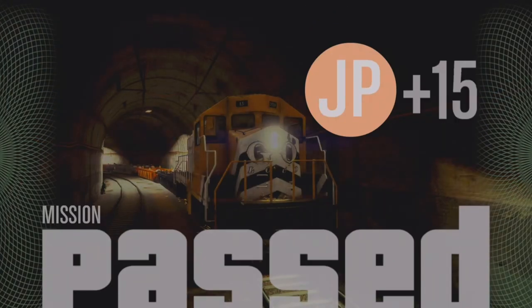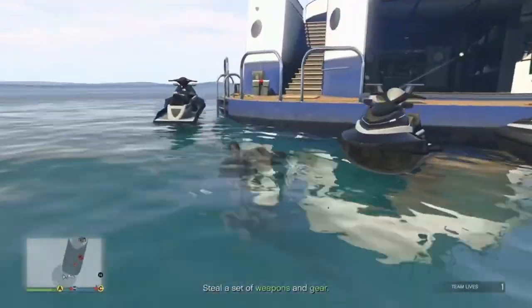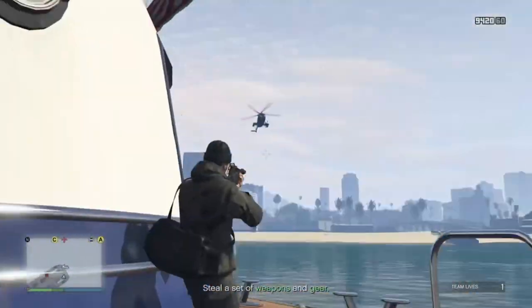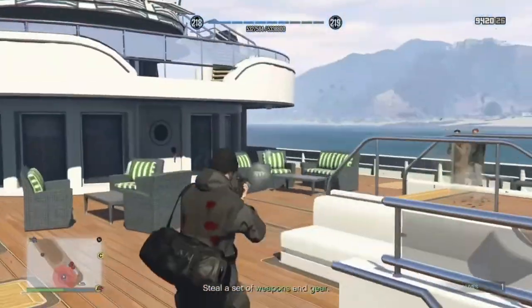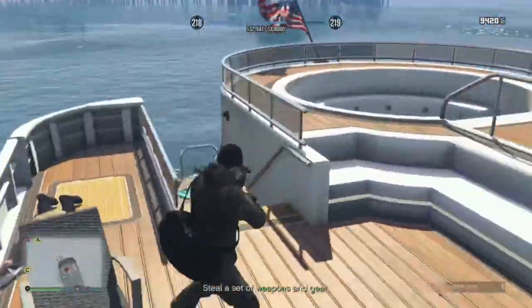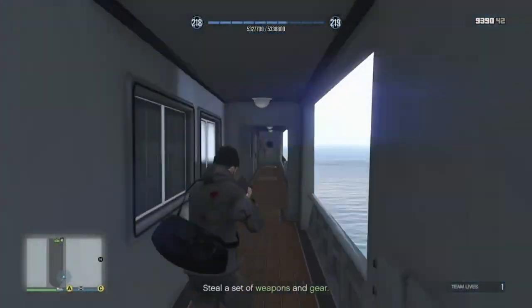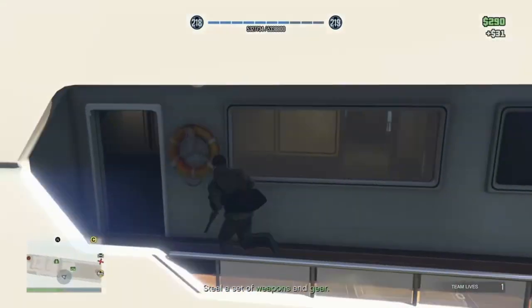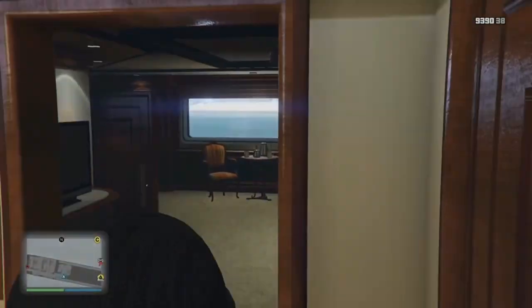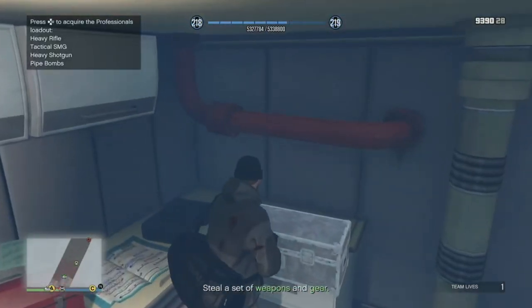Next up, we have our weapons and gear. Personally, I went with option B, which is a little bit tougher. It is the professional difficulty. I think C is the hardest though, so B is kind of in that middle tier. Honestly, you don't need to go to C — it's way out in Blaine County. I just went with option B because it has a nice weapon loadout. You get an SMG silenced and the battle rifle. You're just going to clear out a couple guys on this ship. We got our weapons.